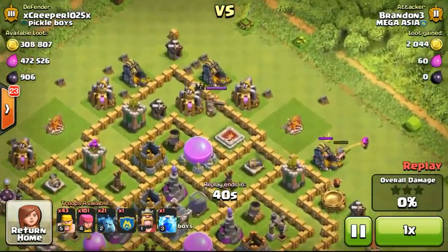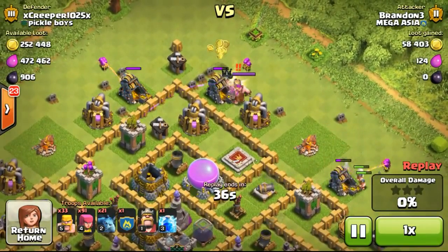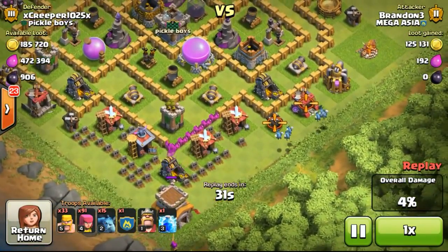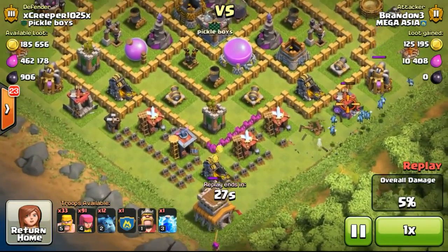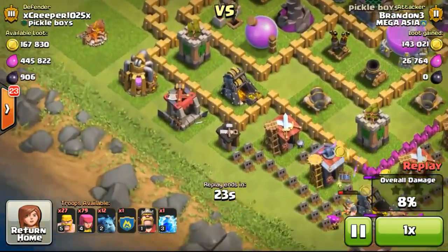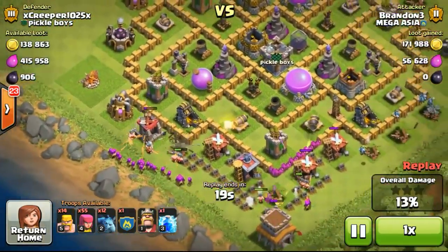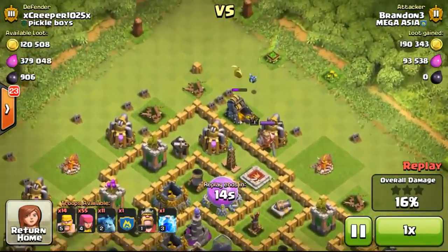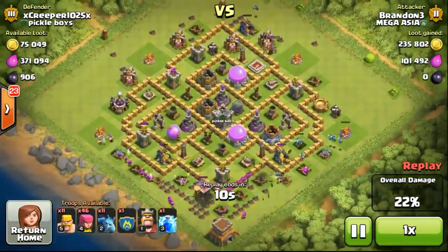Going ahead to find a 310,000 gold base with almost 500,000 elixir. I'm not really bothered about elixir right now, but once I reach Town Hall 9, when I'm able to upgrade walls with elixir, I'll have to focus on both resources — gold and elixir — for upgrades such as my army camp, barrack, resource lab, and spell factory to unlock the jump spell at Town Hall 9.